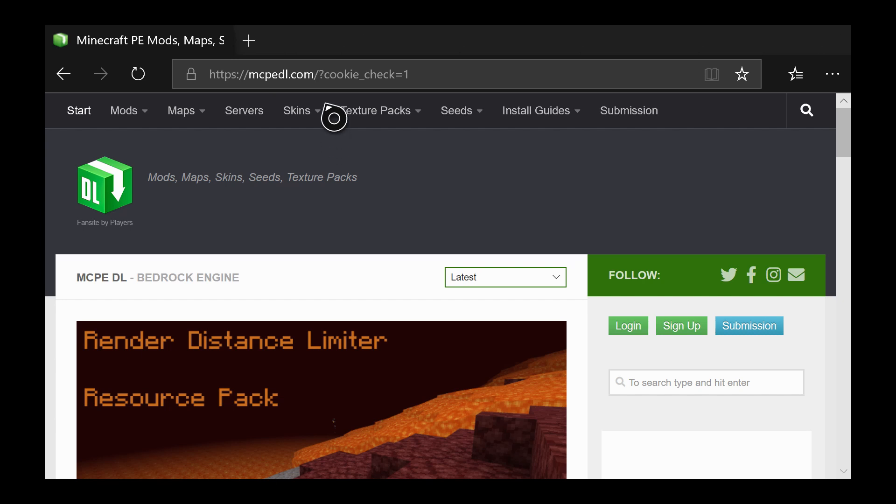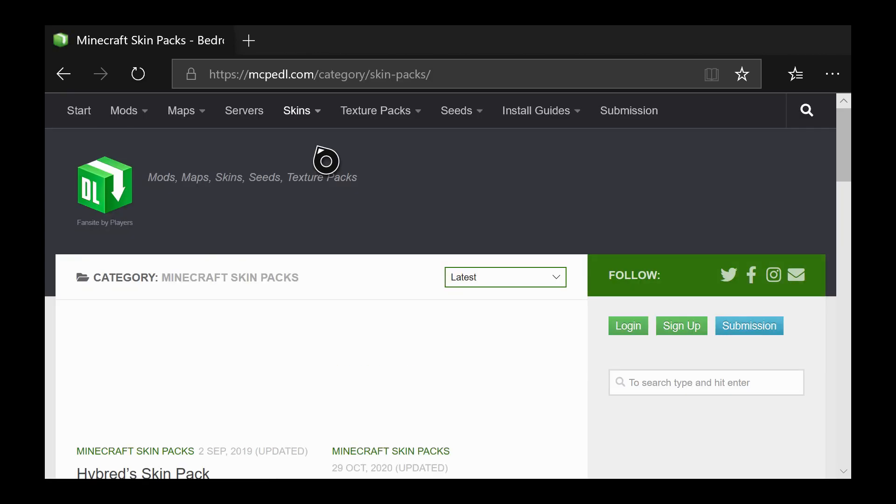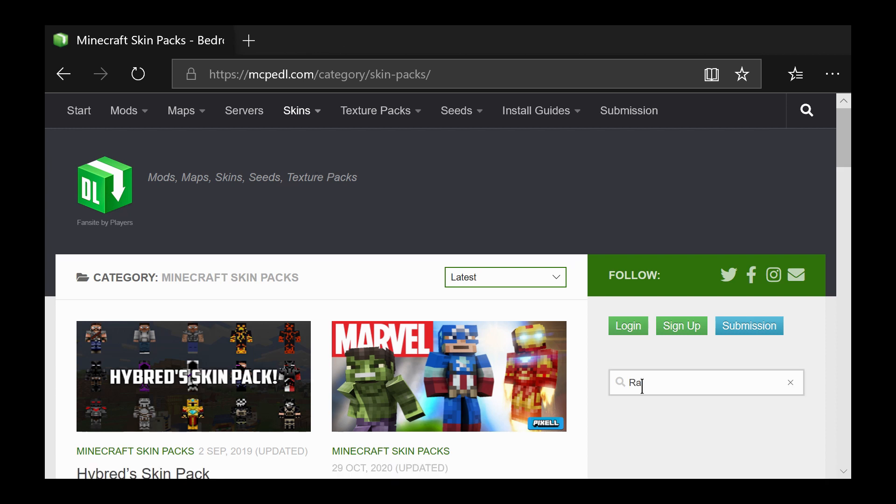Go down to Skin Packs and click on that — make sure it's Skin Packs or it won't work. Then search rainbow dream in the search bar and hit enter.